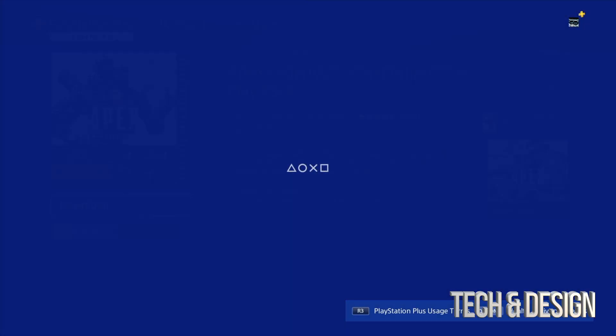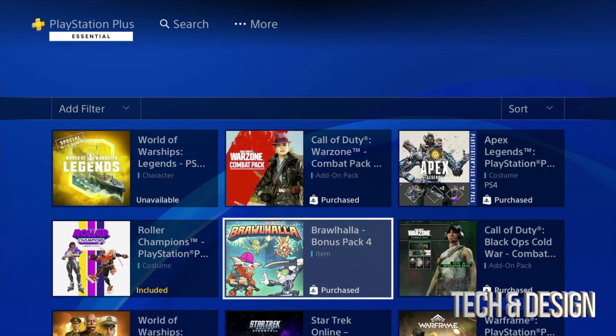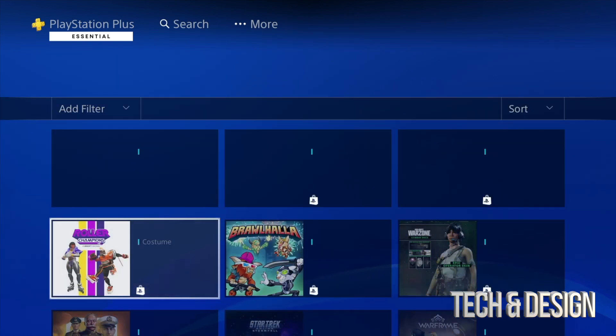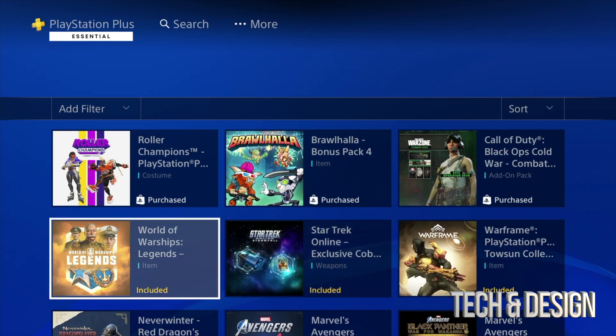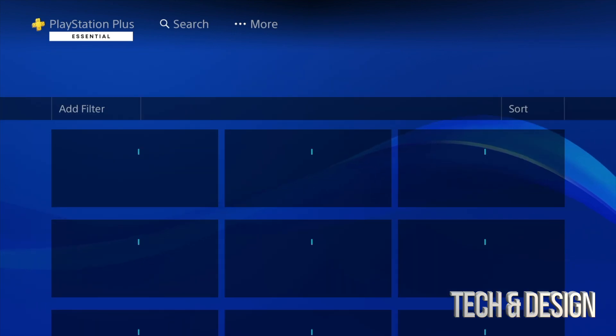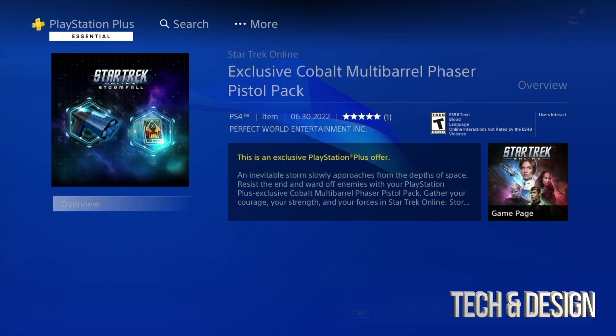Only download the ones that make sense to you — it might just be one pack. For me I have all the games so everything here makes sense. But if you don't have the games you don't have to download these packs. Actually, it won't even hurt to download them even if you don't have the game, because later on, once you get the game, you might want to use those packs. So I suggest downloading the ones you think you may want later on, just in case.